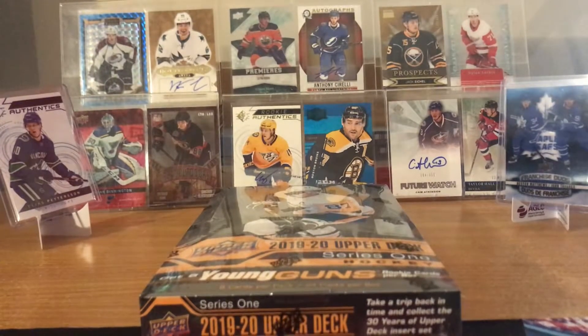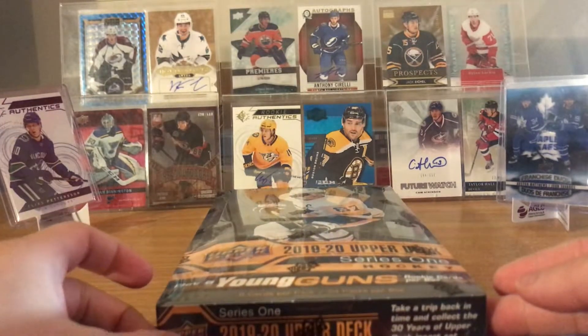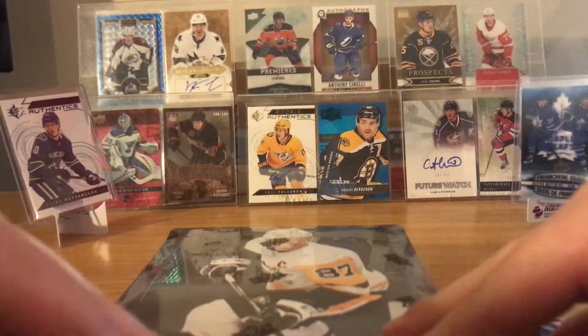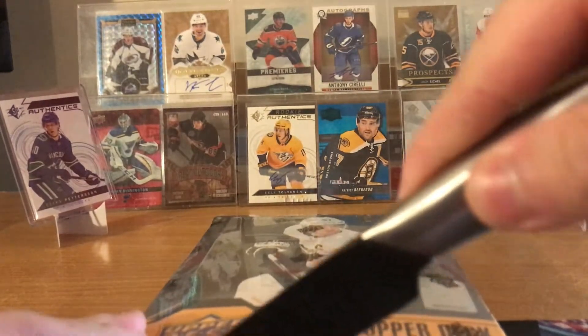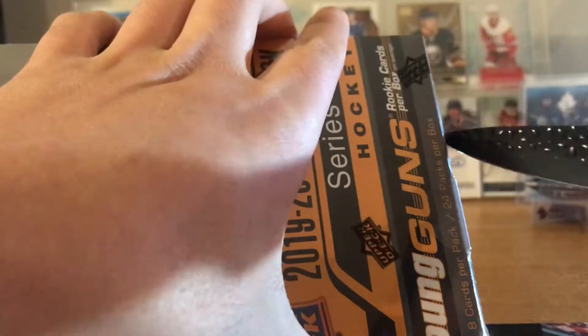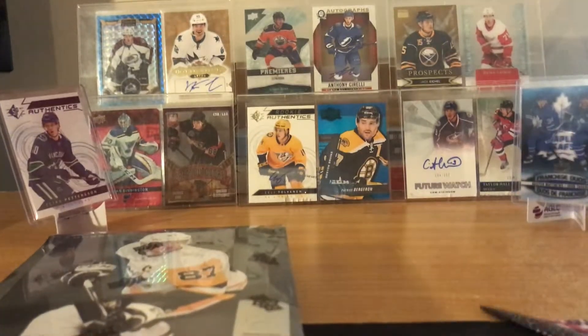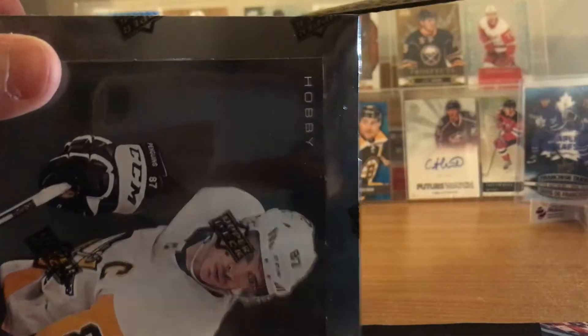Hey, what's up guys, welcome back to another video. Here's my third box of 2019-20 Series 1. First box was pretty good — got a Clear Cut Young Gun and a Canvas Young Gun. Second box was a pretty big bust. Third time's the charm, hopefully. Also, spoiler alert, we pulled a red auto from OPG Platinum, so that video will come out soon.